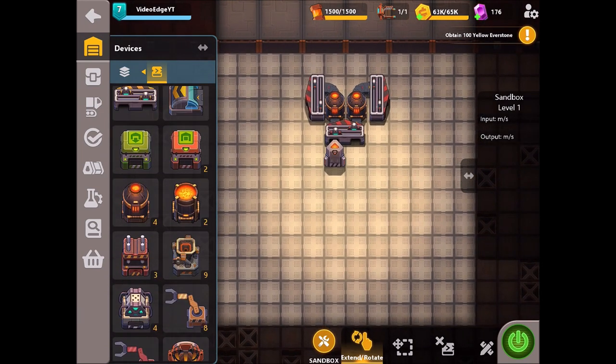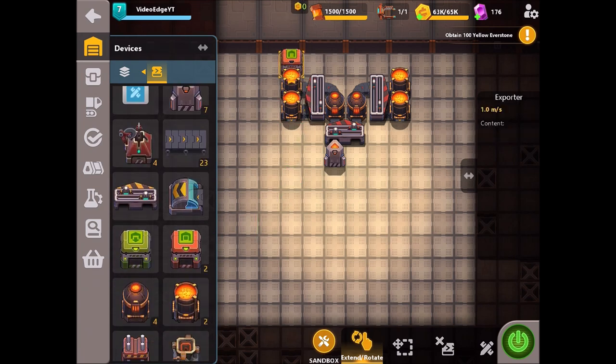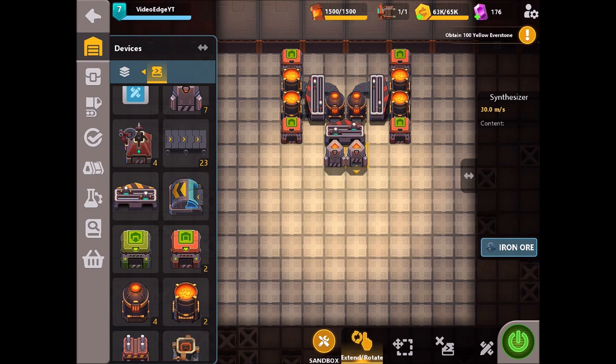These fast splitters are going to go directly into two sets of mixers. I'm going to place one facing up and one facing down, and we're going to do exactly the same on the right-hand side as well. Then we're simply going to place our exporters down to collect all of that steel once it's been produced, both top and bottom.